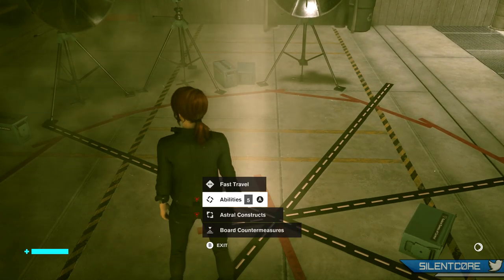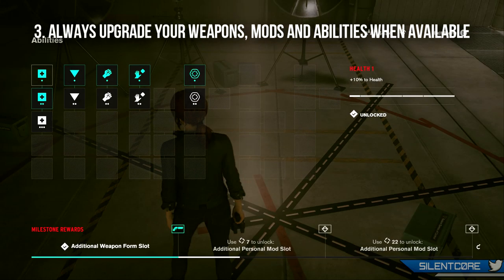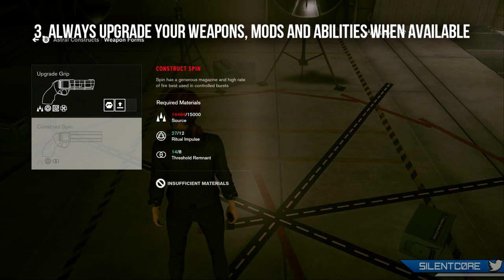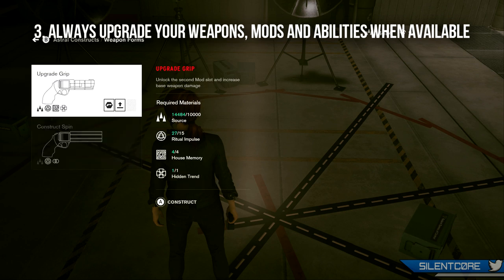Tip number 3 is that control points are not just for fast travelling — you can use them to spend ability points and upgrade your service weapons. Upgrading your weapons will increase the base damage of your weapon and unlock more mod slots for them.